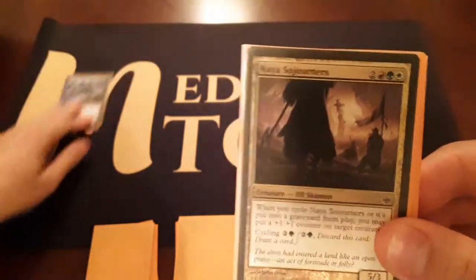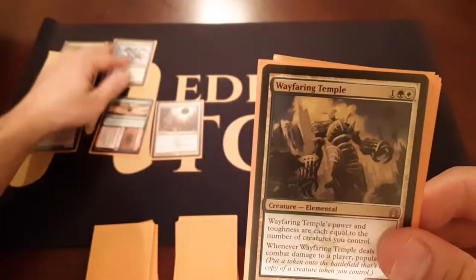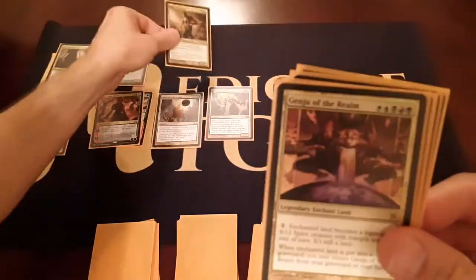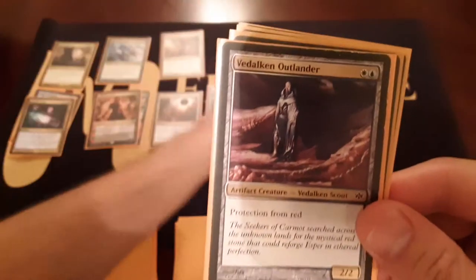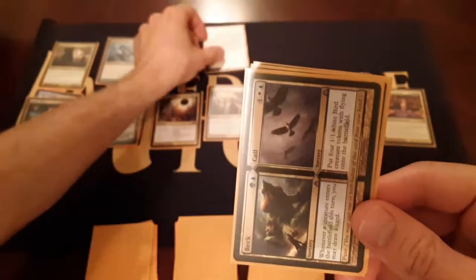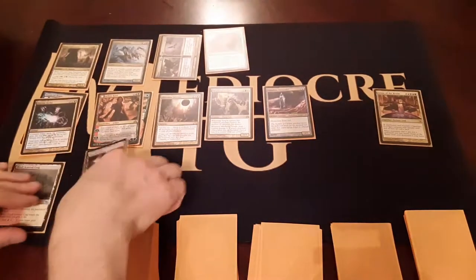Alright, we've got a Death Cult Rogue. There's some Dimir, Nyas Jurners. We've got a Habit in Earth. We've got a Merciless Eviction. Arsenal Thresher - some Esper. Some Wayfaring Temple, some Psychic Strike. We've got Arlencord. Banisher Blade. Genju of the Realm - so we've got some five-color going on way over here. We've got our Vidalkan Outlander, a Bear's Companion, a Beck and Call, and Windscar Crag and Bloodfell Caves - lands that really don't help me out right now.